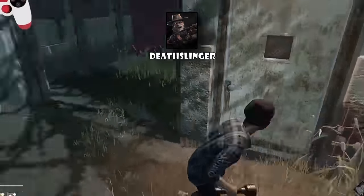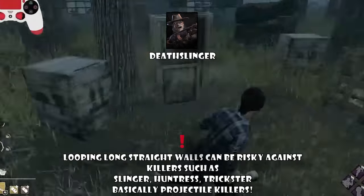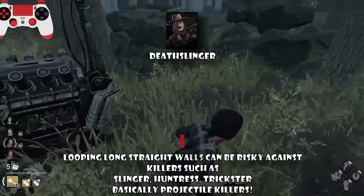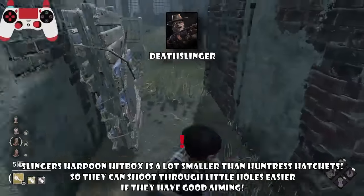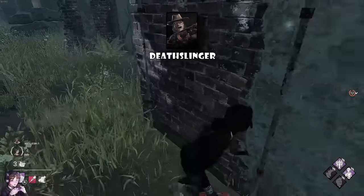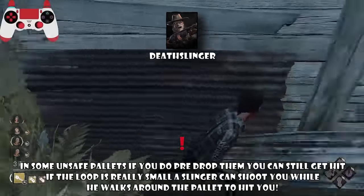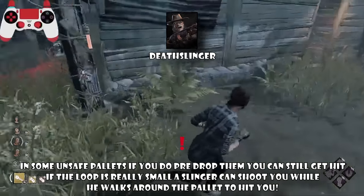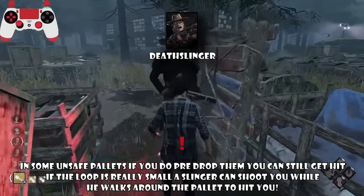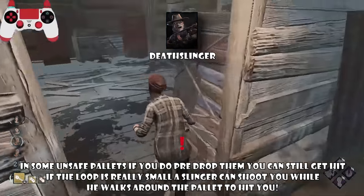Deathslinger is similar to Huntress. Make sure you lose line of sight. Avoid looping tiles with low structure because he can hit you over them. Even on tiles with high structure, there are holes where a Slinger can shoot from. For pallet gyms, it's way better to loop the short side, just like against Huntress. Pre-dropping when injured is also good — if you pre-drop a filler pallet and Slinger shoots you, there's almost no way he can down you unless it's an unsafe pallet where he can still hit through. Survivors can also body block for you if you get hit by the harpoon.